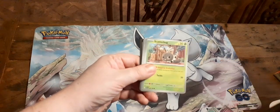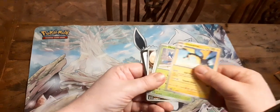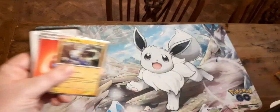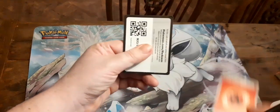So for this pack we've got Houndoom, Fidough, Scatterbug, Drifloon, Blum, Quaxly, Heracross, Grafaiai, Parasitu — that's so adorable, I love it — Ariados, and a Basic Fire Energy.